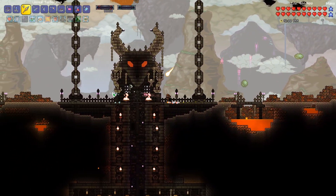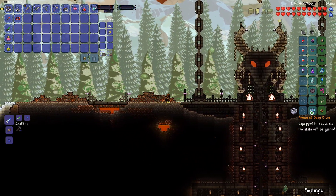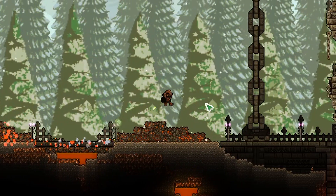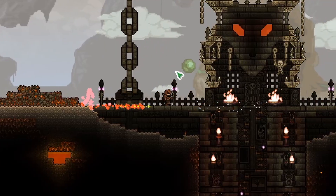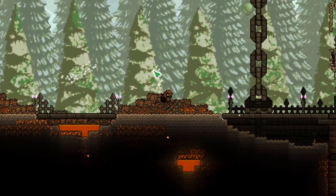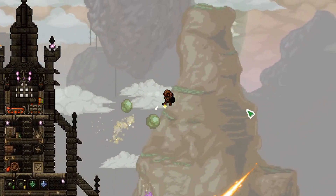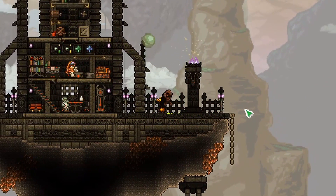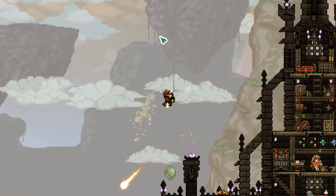I think this is a great place to end this episode. We've got lots of cool new items and accessories — I'm really excited to try out this deep diver accessory, I didn't even know that was a thing. We had two really exciting fights against the hive mind, that was a ton of fun. Next episode we'll probably be able to defeat the Queen Bee and Skeletron, and I know there are lots of good upgrades to get once we defeat Skeletron. I hope you're enjoying this series — if you are, be sure to like and subscribe. Thanks again for watching, I'll see you next time. Bye!